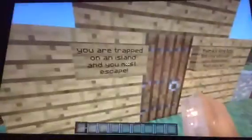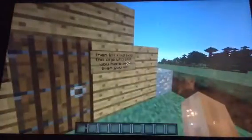So what does it say? You're trapped on an island and you must escape. Then kill King Bob, the one who put you here, and then you win.